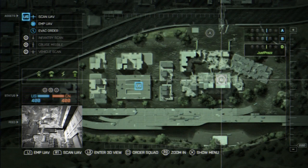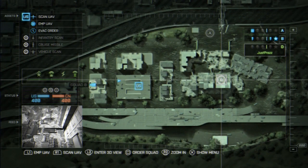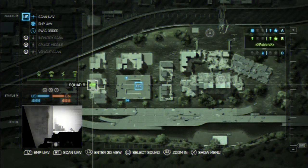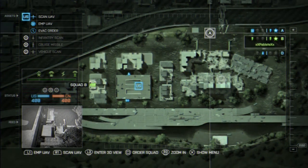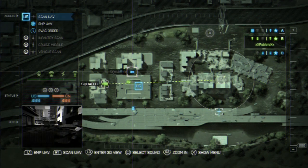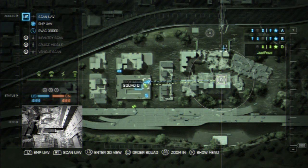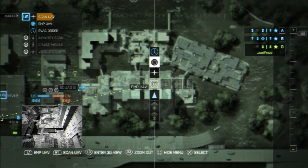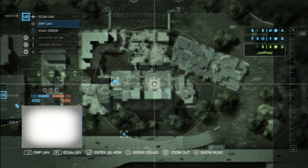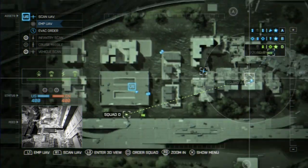Moving on to the last clip. I uploaded a video separately on how to make flood zone flood — basically how to destroy the dam easily in flood zone. I found another way to do it, and this is the fastest way, I can assure you. You spawn in as the commander and tell your guys to go capture B at the start. On flood zone, B enables cruise missiles for the commander.